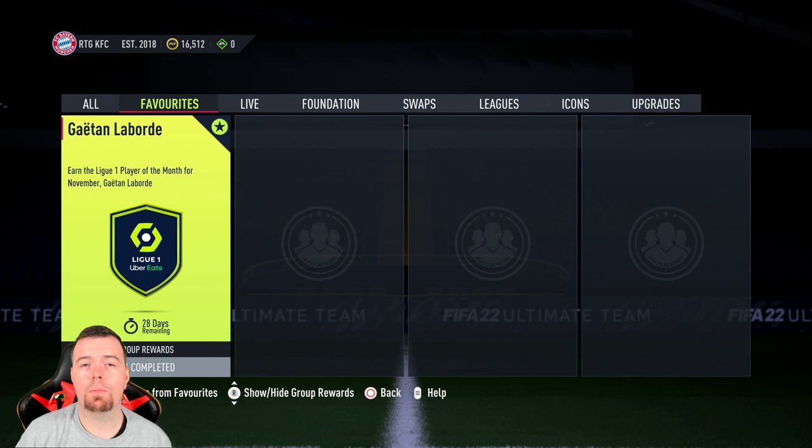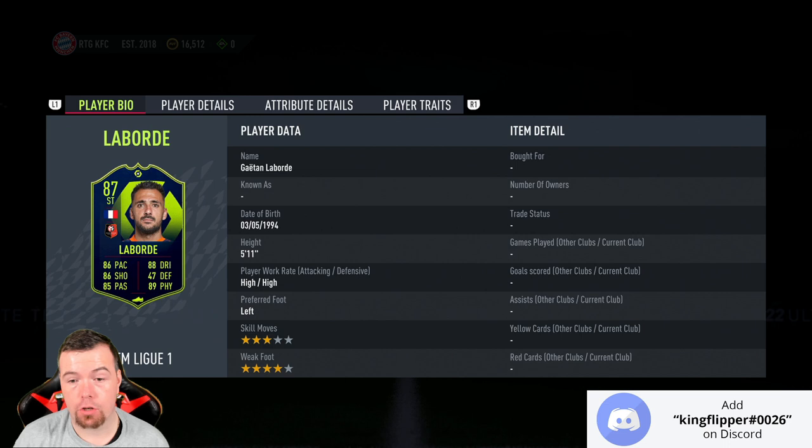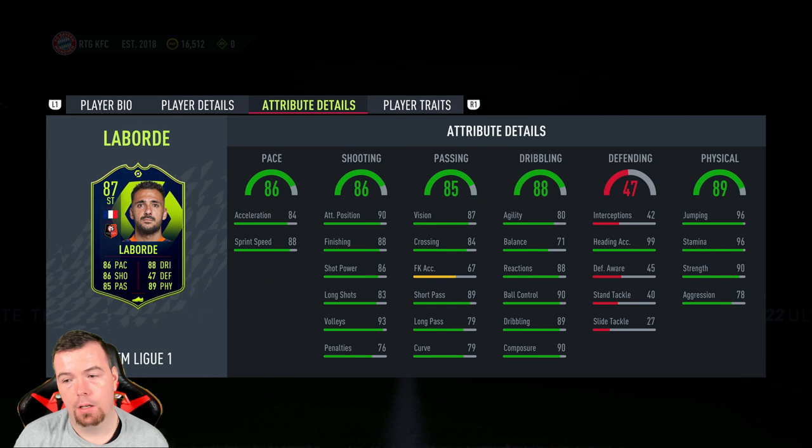Welcome to League of November's Play of the Month — Gaitan Laborde, or Laborde depending on how you call it. It's not a bad looking card: 87-rated striker, 86 pace, 86 shooting, 85 passing, 88 dribbling, 47 defending, and 89 physicality at 5'11". High/high work rates, three-star skill moves, four-star weak foot.